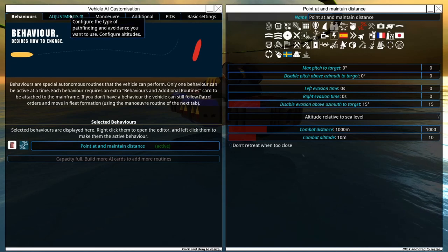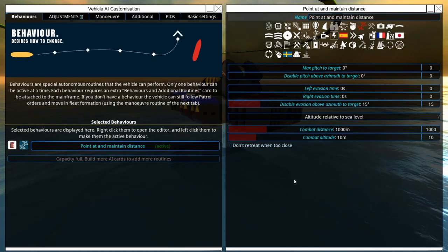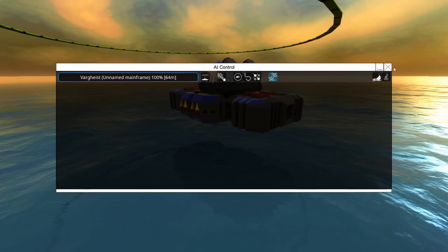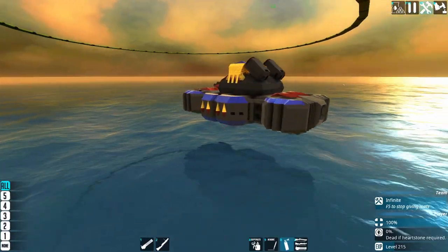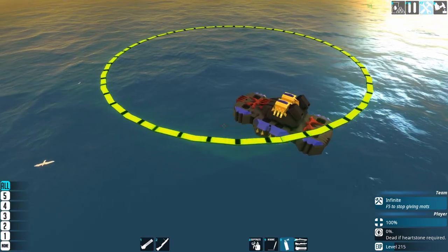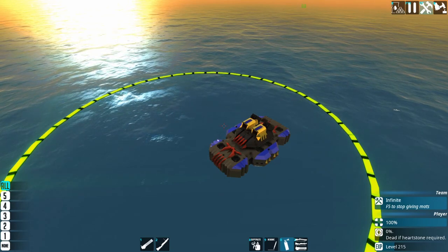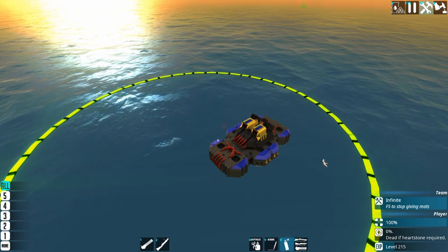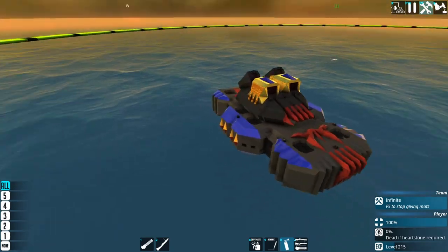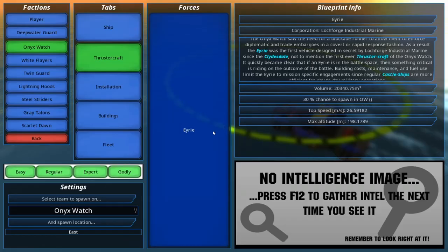We're going into the mainframe behaviors tab to add left and right evasion. This vehicle is bulky and doesn't have a lot of strafe power, so we'll set it to about four seconds of left evasion and six of right. That gives it a generally right direction so it'll end up circling an opponent over time — circling is effective for hitting an opponent's surface all the way around and potentially finding blind spots. With just those two tweaks, we'll spawn another Erie and see what happens.